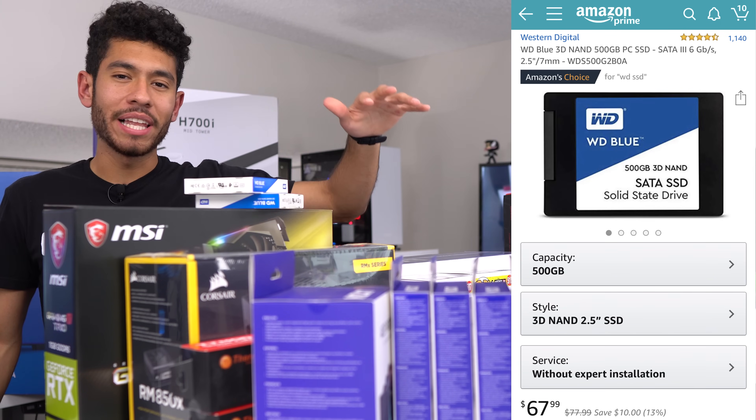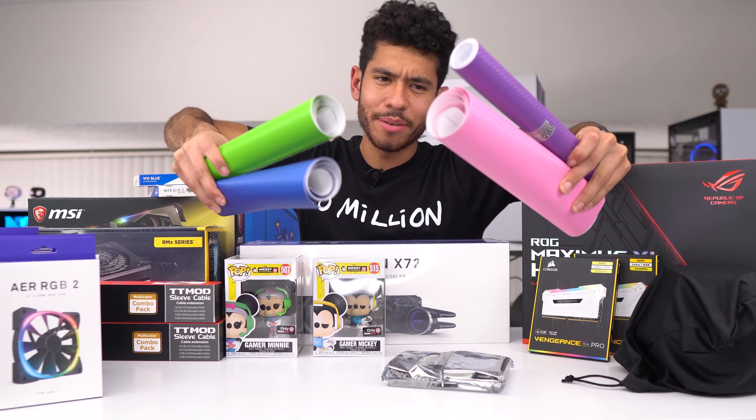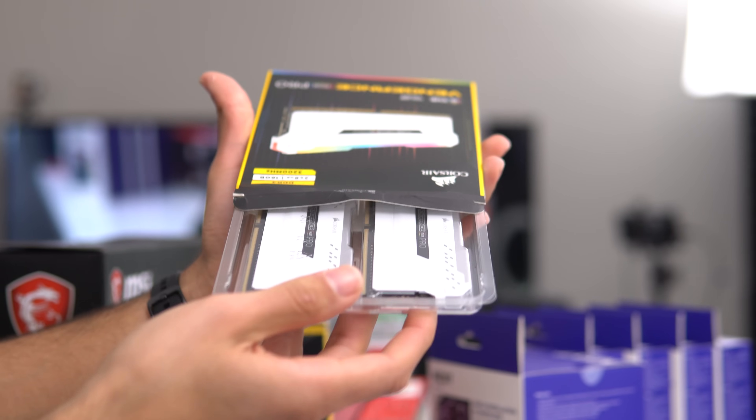The reason we went with two 500 gigabyte SSDs is because they're going to be on display in the front of the case. I'm going to be wrapping them with carbon fiber vinyl wrap — I have four colors to choose from. Moving on, we went with 32 gigabytes of RAM; the max I've ever used before was 16 gigs.